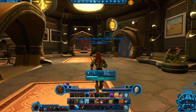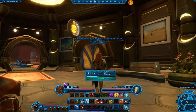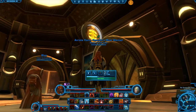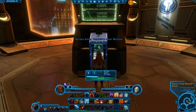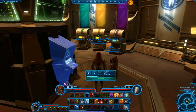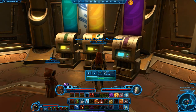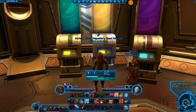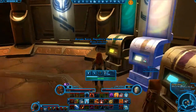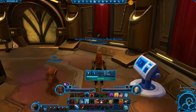There's one more — two more actually. I put a little sign up here to note this is where my kiosk is for the trade market, which I can access there. Got my three banks, if you will: cargo hold for me, my legacy, and for the guild that I am not a part of. Appearance modification.